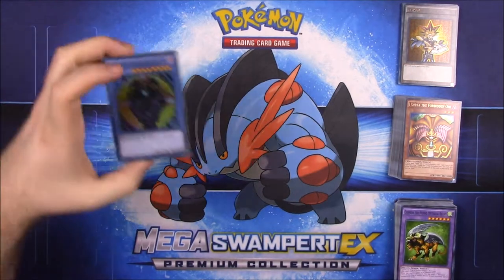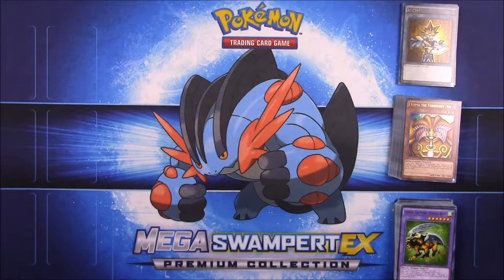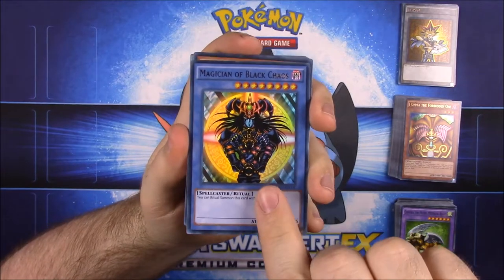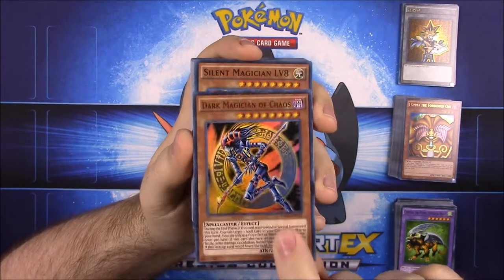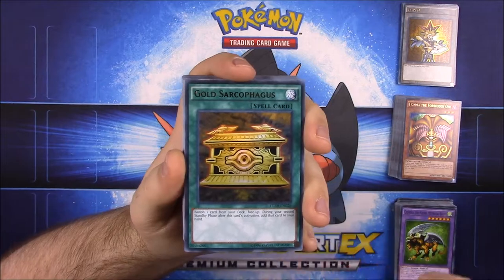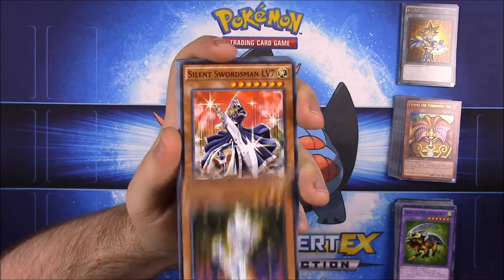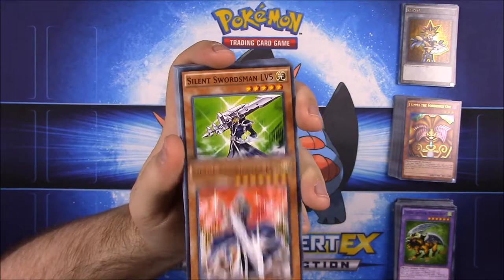The last deck is the Gadget deck. Opening it now — first up we have Magician of Black Chaos, Dark Magician of Chaos, Silent Magician Level 8, Dark Magician, Gold Sarcophagus, Gandora the Dragon of Destruction, Silent Magician Level 1, and Silent Swordsman levels 4 and 7.